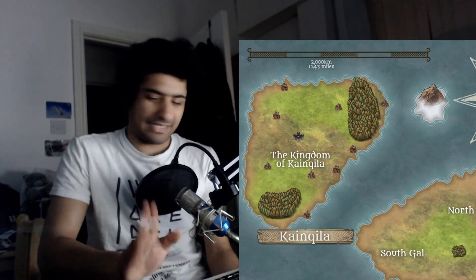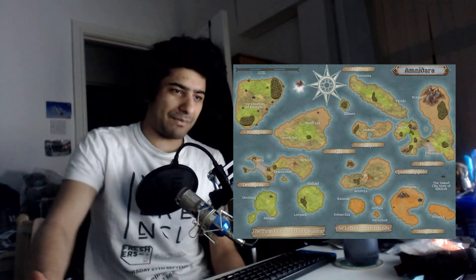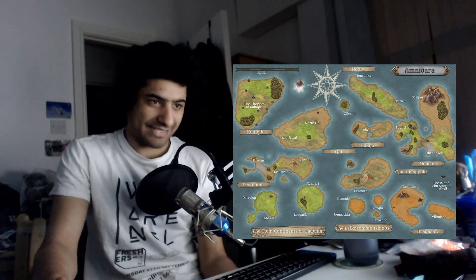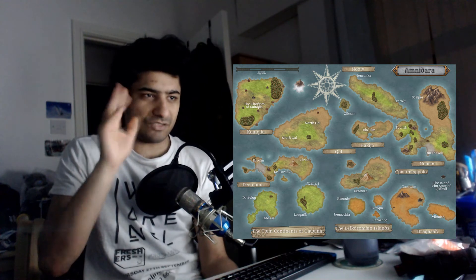I then went on to Incarnate, which is an online website where you can basically make a map. I named all the continents, which you can see in the banners, and then named all the states, which are going to be the political bodies — that's what you can see in the non-bannered text.